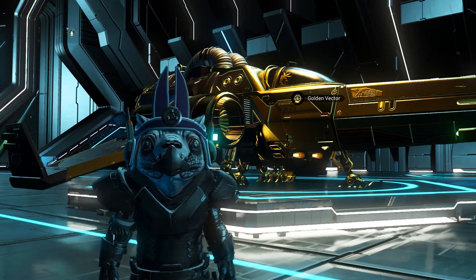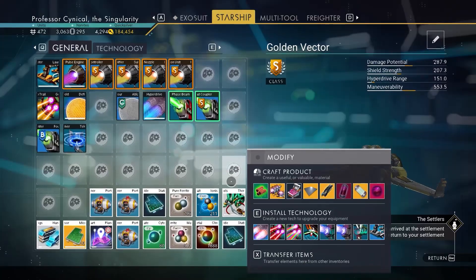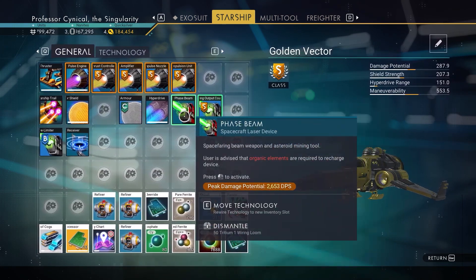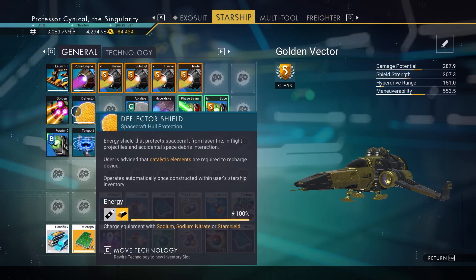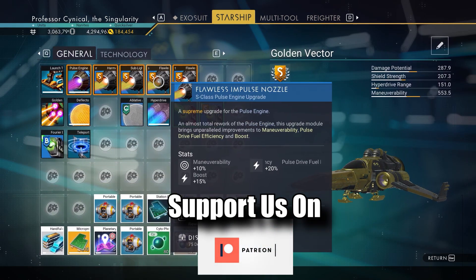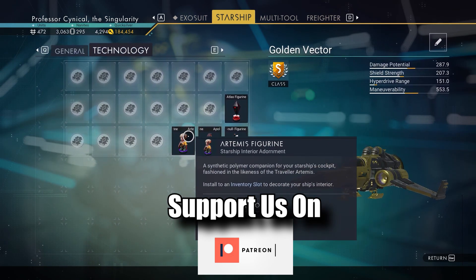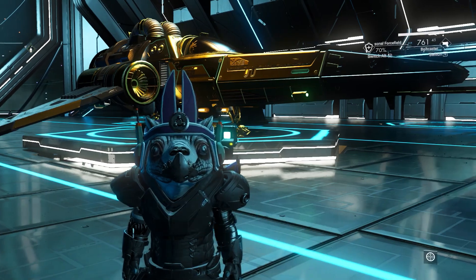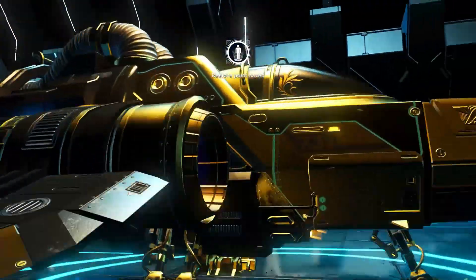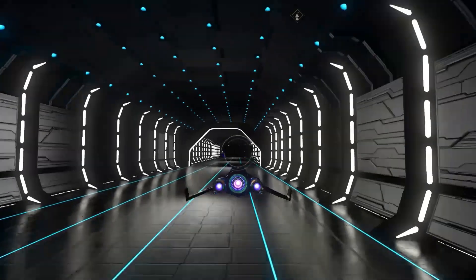What do you get in the box when you first get one of these ships? You would be very well surprised. You get a phase beam, a pulse engine, launch thrusters, and also a golden starship trail out of the box. But most importantly you get very premium S class upgrades for your pulse engine as well. So straight out of the box you are instantly ready to go. The ship obviously comes with a full tank of fuel which is really nice to see.